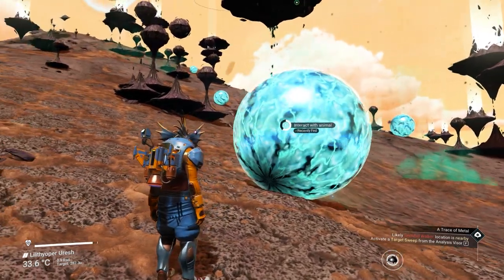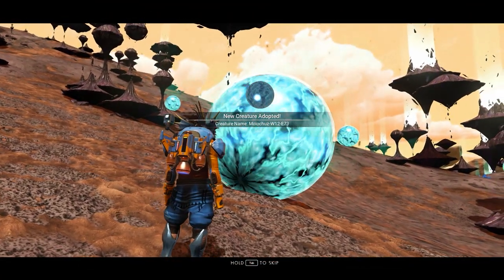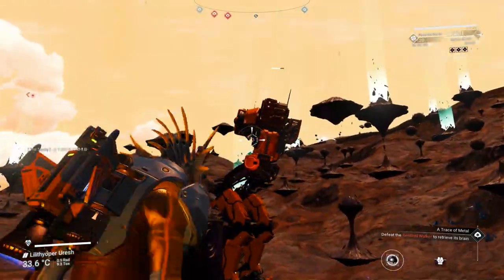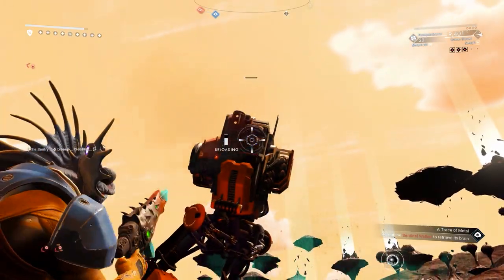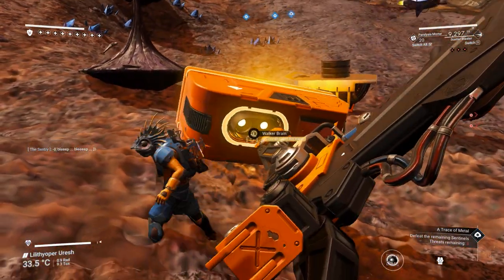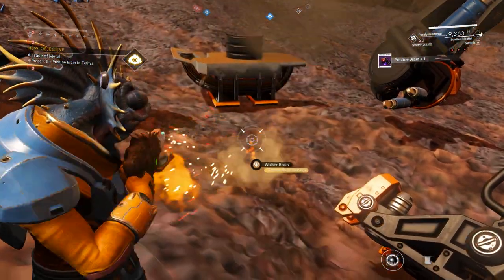On the way to fight the walker, install the paralysis mortar weapon - trust me, it will make it way easier. Use the target sweep to find the location of the walker, keep in mind to take it out quickly: shoot for the head and shock it with the paralysis mortar weapon. Super easy. Don't shoot the box - instead, collect the pristine brain. After that you can shoot it for the walking brain - you're going to need that part.